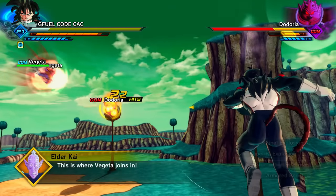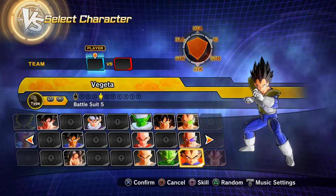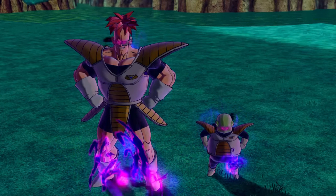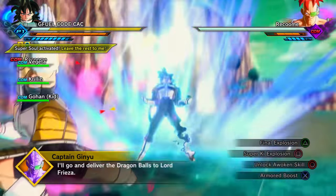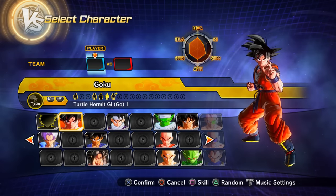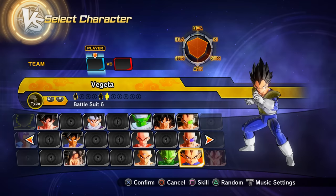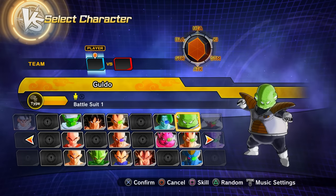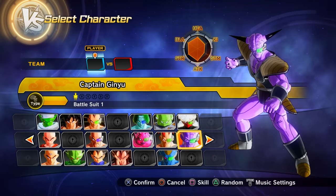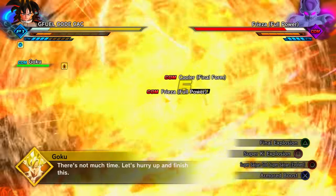Clearing the Ruckus on Planet Namek by defeating Dodoria with Vegeta's help unlocks Preset 5 of Vegeta, Preset 1 of Zarbon, and Preset 1 of Dodoria. Clearing the Ginyu Force saga unlocks quite a few presets and five new characters: Preset 6 and 7 of Goku (the Ginyu-Goku preset), Preset 3 of Kid Gohan, Preset 6 of Vegeta, and Preset 1 of Guldo, Recoome, Burter, Jeice, and Captain Ginyu.